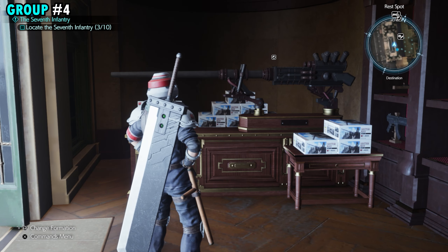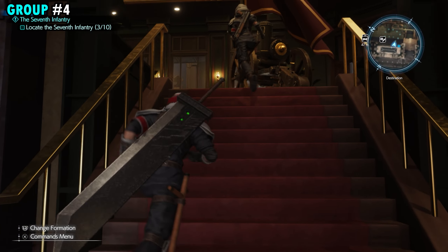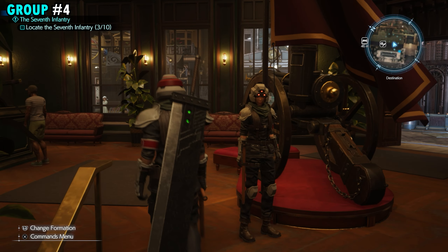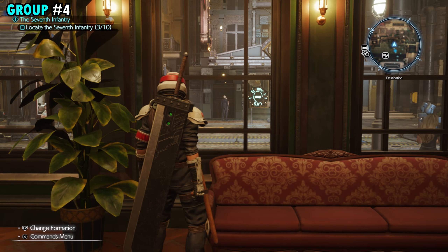Once you get the guys here at the weapon, we're going to turn around, work our way up the stairs, and once we're up top in this shop, if you come over here and look directly out the window, there's going to be two guys standing in front of the door across the street.